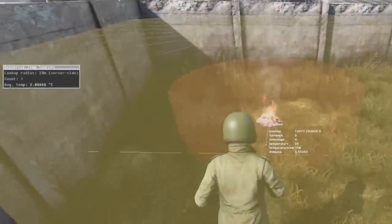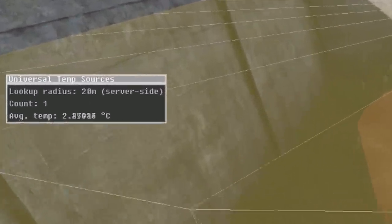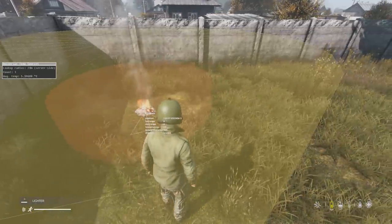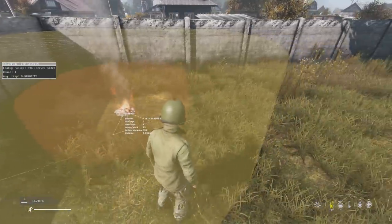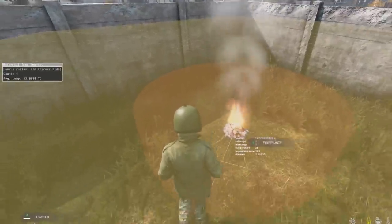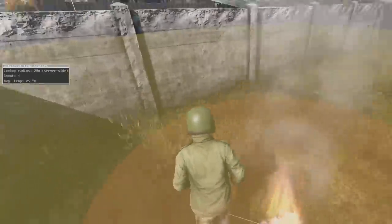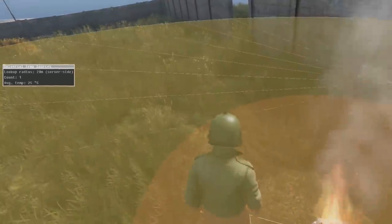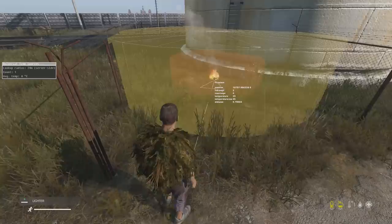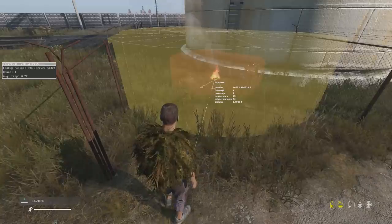Standing in the outer yellow area will give you a temperature based on how far you are from the center — as you can see on the left here, it gives us a temperature reading, with the closer you are obviously making you warmer. But the red area is the core of the heat source, so if you're standing in this area you will receive the maximum amount of heat possible. Getting any closer than this red area won't make you any hotter, but there is a third layer that is hotter than this that we'll talk about later.